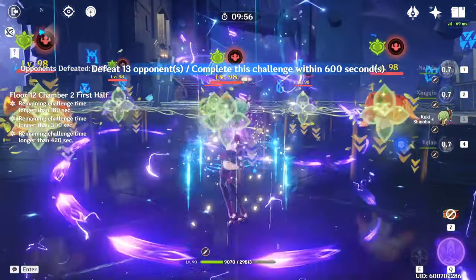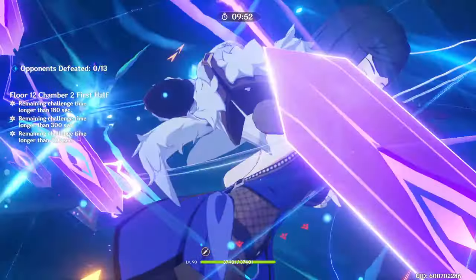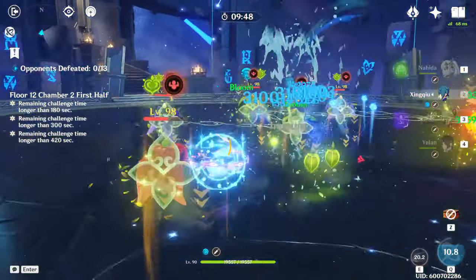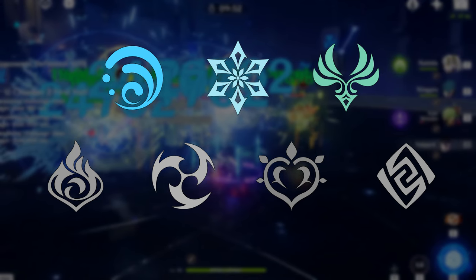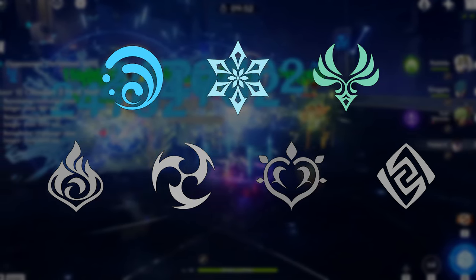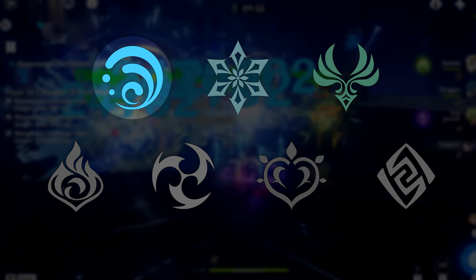For example, when I run hyperbloom on this half, which deals mostly dendro damage, Yaoyao is a really strong choice in the fourth slot because she and Xingqiu can help take out the dendro specters while my hyperbloom missiles take care of the rest. All that having been said, that leaves us with hydro, cryo, and anemo as the surviving elements for this half, and I would put hydro slightly higher than the other two just because it's the best at dealing with the whopper flower shields.